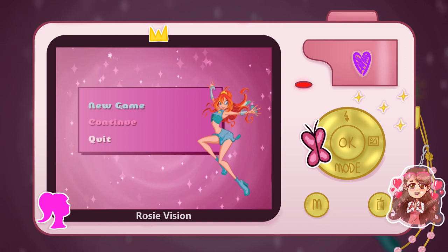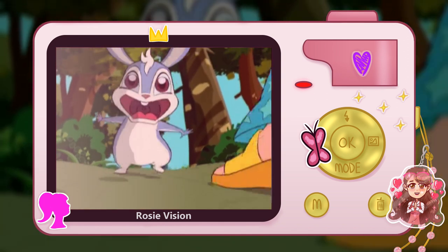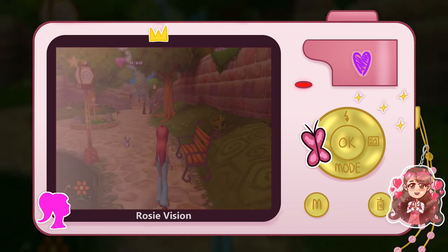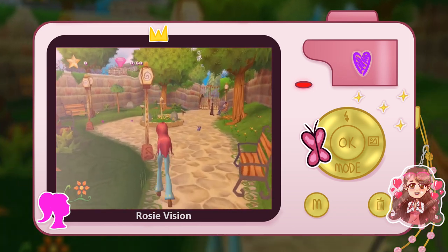Okay, a new game. It always takes me a little while to figure out controls. So I have to use the keyboard for this. Ooh, okay. Animation from the show, I see. In the Four Kids version, no less. Okay, we're thrown into it. Forgive me, I need to figure out the controls. Give me a second here. Thank god I can use arrows. Also letters. We're all good here.